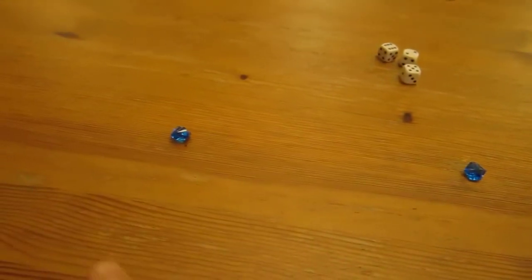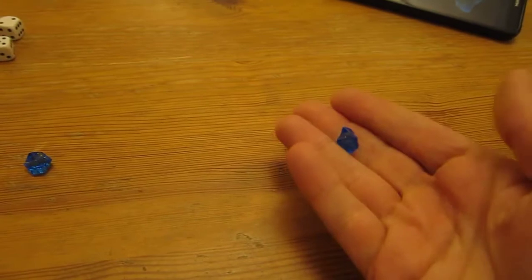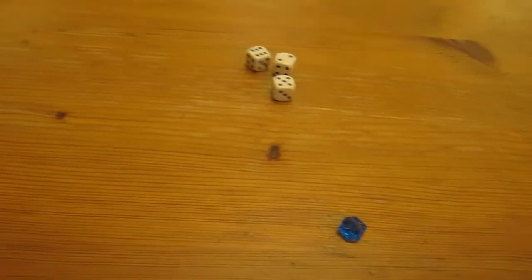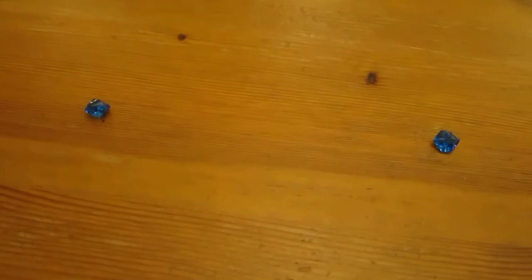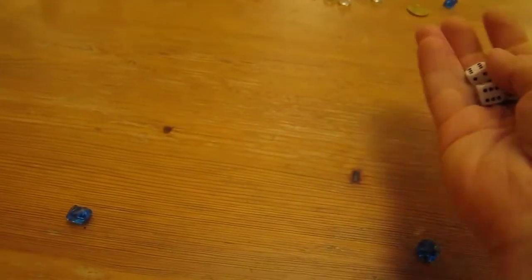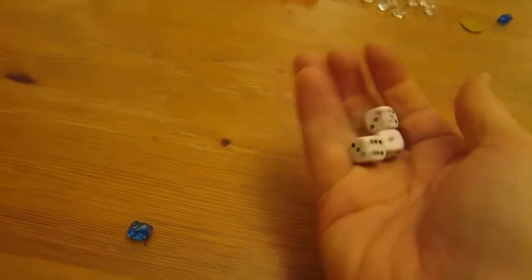I set this up for three players. We have one crystal skull each. The first thing you're meant to do is roll for highest - whoever rolls highest starts the game. I'll just have the left player start for simplicity. The first thing we do is roll to discover what the spirit number is for this game, and it's going to be a five.